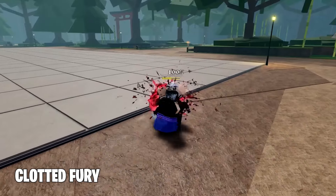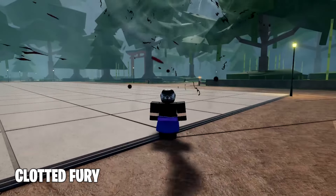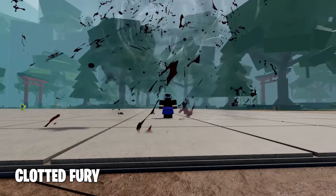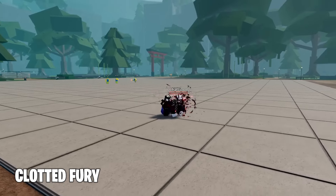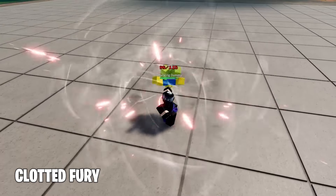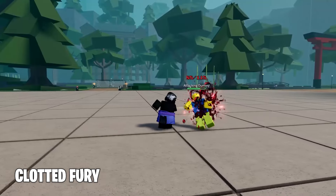The second move is called Clotted Fury. Now this one is a barrage. This is really a good one. I think this is perfect to use to extend the combo. Yuji's brother is really insane. It is so satisfying to watch with all those bloody effects, bruh.